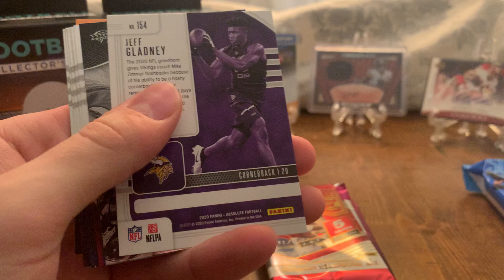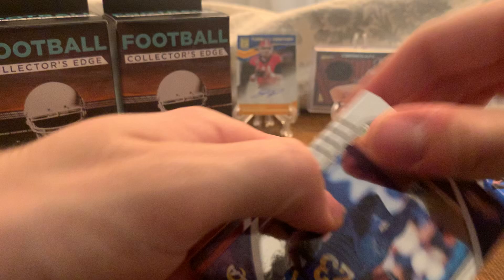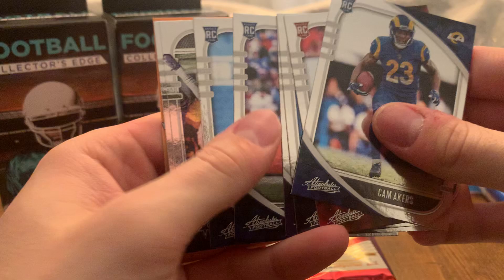We got Jeff Gladney — rookie card, green. Oh nice, we got a Claypool rookie card. Phillip Lindsey, Cam Akers rookie — that's pretty good. Keyshawn Vaughn, DJ Dallas, Patrick Queen — he had a pretty decent season. Jake Fromm has been following us around the past couple pack openings. We got the Jake Fromm, that's the auto we pulled. Ben DiNucci and Justin Jefferson — pretty good.